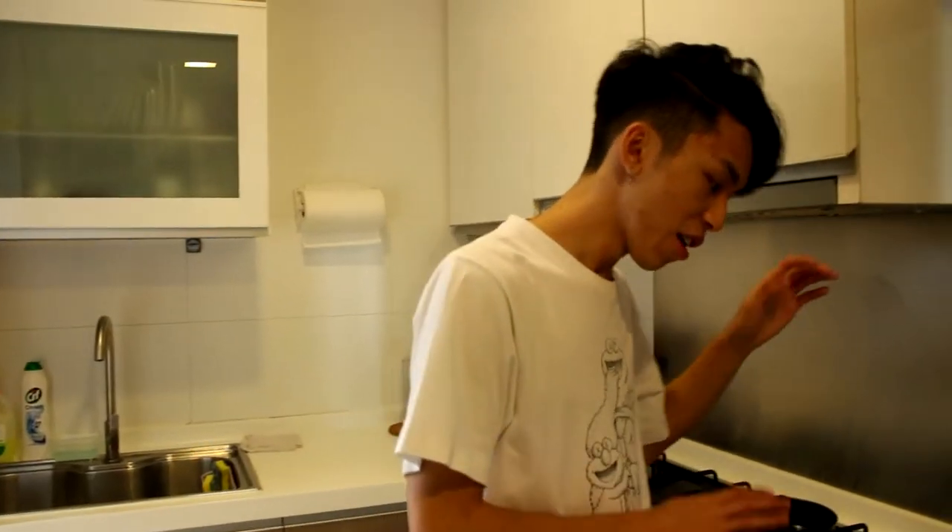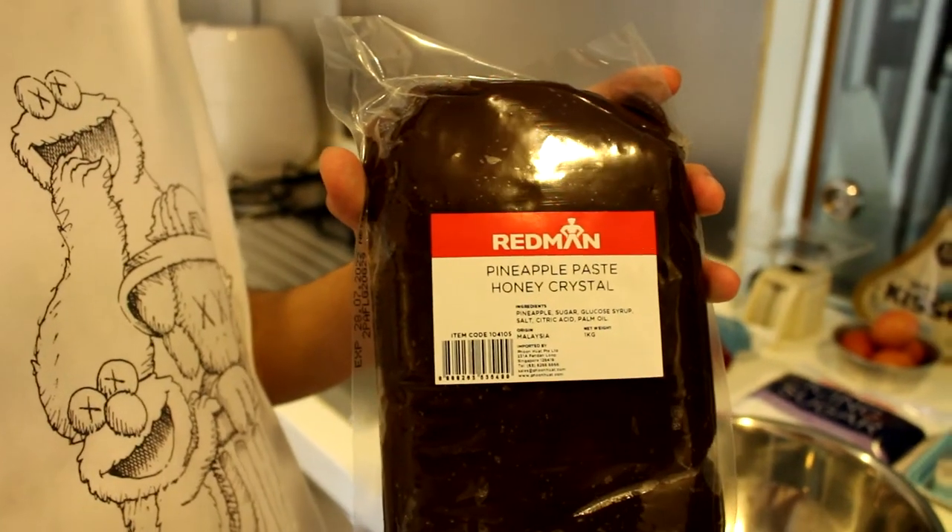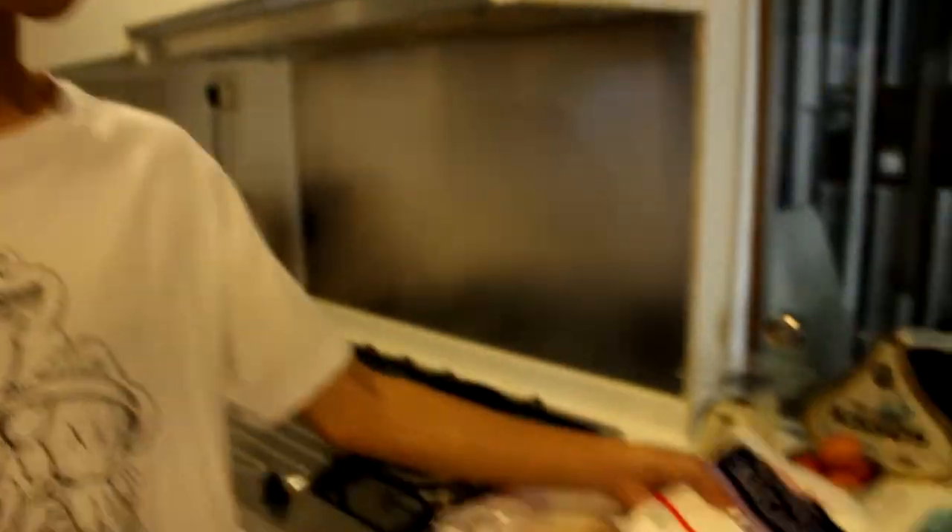What's up guys, it's me and my boy right here. Okay so these are all the parts we'll be using for this build. We're starting off with pineapple paste, honey crystal, unbleached snow white, evil boy, green. Okay let's go!